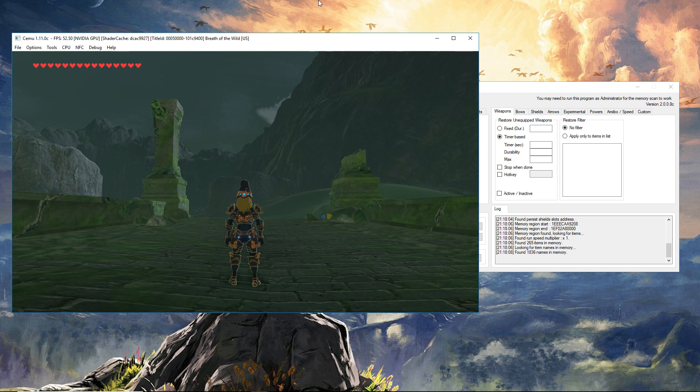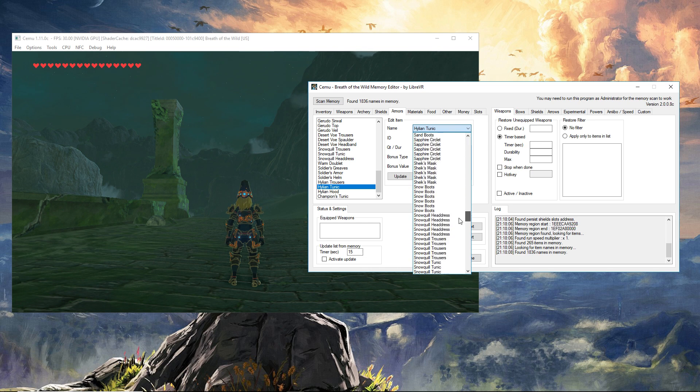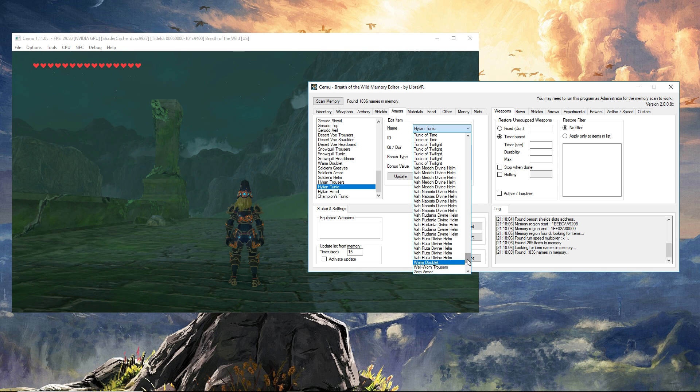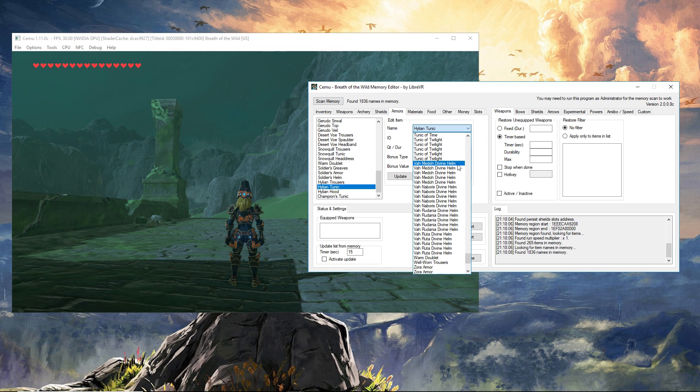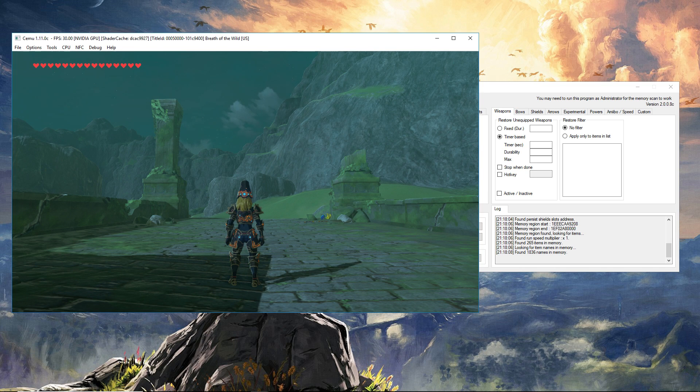Go into your inventory, go to armor, and find the Hylian tunic. Here's the Hylian tunic — what we're going to do is go to name and scroll down the list, and at the bottom you can see the different champion helms. You might be wondering why there are so many per version — it's simple, each one represents a different power level.